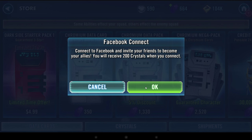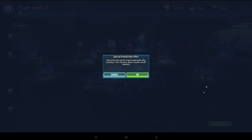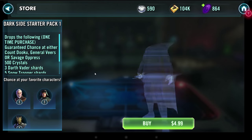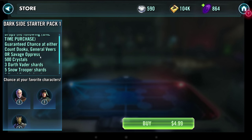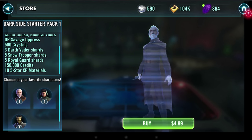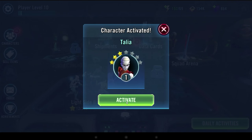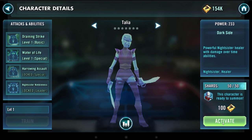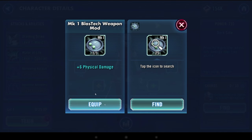A couple of the next things that are going to happen: the game is going to prompt you to connect to Reddit and ask you to connect to Facebook. I highly recommend you connect to Facebook — that will give you some more bonus crystals. Also at this point you should consider buying the starter packs, especially the Dark Side Starter Pack. It's basically $5 and it includes some crystals, some shards, and one free full character that's either Count Dooku, Savage Opress, or General Veers. Dooku and Savage are both great characters and Veers is not bad either, especially in the early levels. This Dark Side Starter Pack for $5 is by far the best value purchase in the game, so if you're going to buy anything, I highly recommend it be this Dark Side Starter Pack.